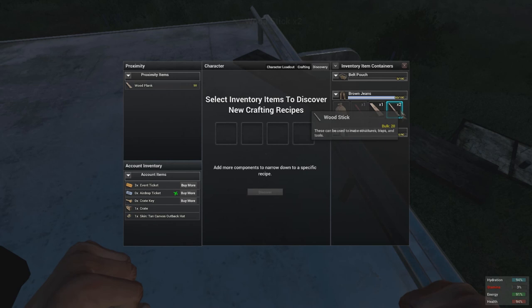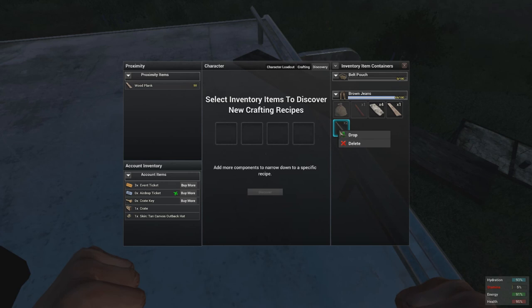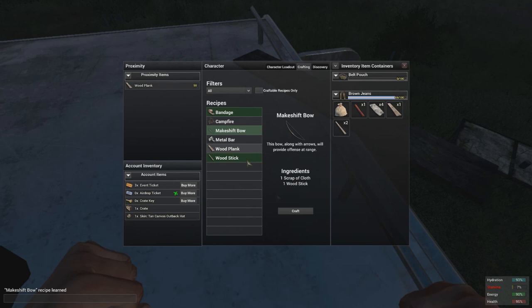Once you've crafted the wooden stick, go to here, to your character loadout. You're going to want to shred your shirt, which will give you about four cloths — sometimes it gives three, but for the most part it gives about four. Then go to your recipe stuff and put the cloth and the wooden stick in to make the makeshift bow.